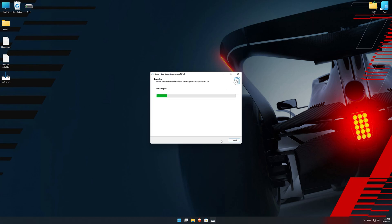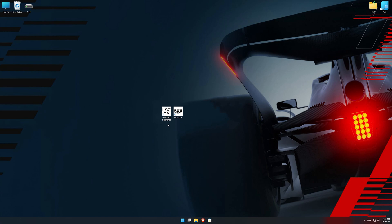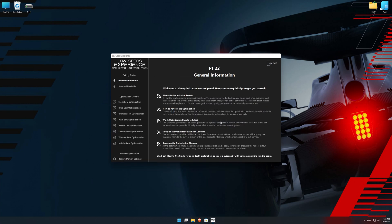First of all, start the installation process for the Low Specs Experience. Once it's done, start it from the newly created Desktop shortcut and select the optimization catalog. From the top of the menu, select the applicable digital platform and then select F1 22 from the drop-down menu. Once that is done, press load the optimization package. Low Specs Experience will now automatically check if the game version currently installed is supported by this optimization. If it is, press OK and the optimization control panel will load.